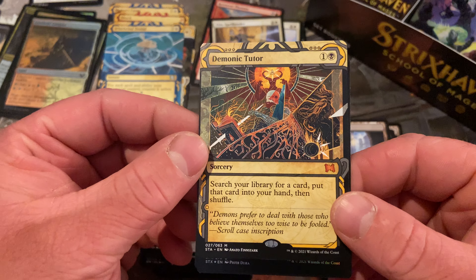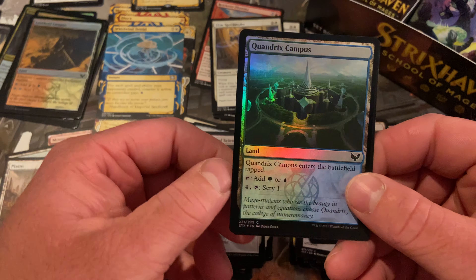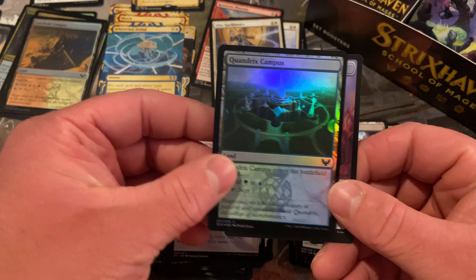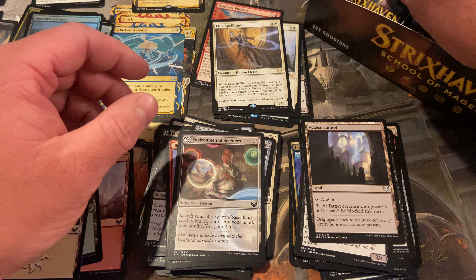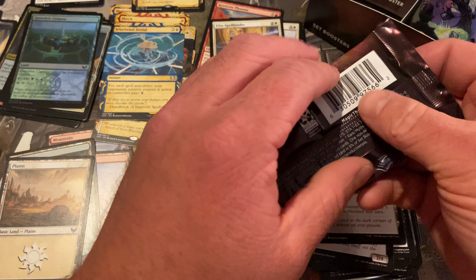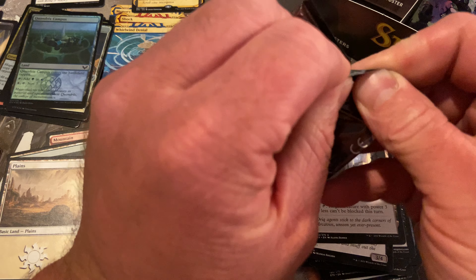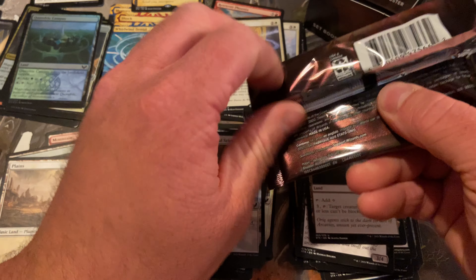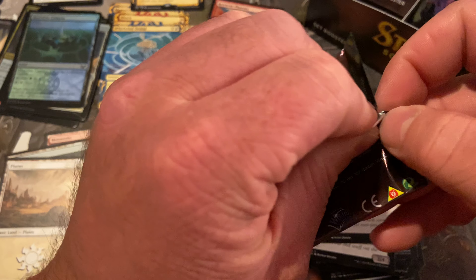If it's a foil one you're paying for, it's okay. And a Treasure Token. We got a Demonic Tutor — Mystical Archive. That's a pretty big pull. That might be the best card we get out of this box, which I don't know if that's a good thing or a bad thing. That's not reprinted at all.